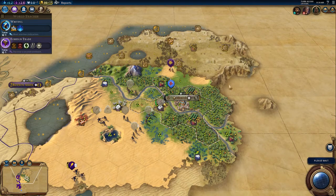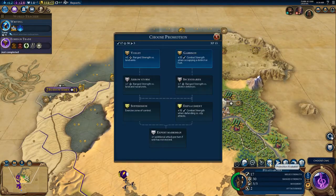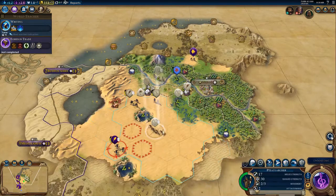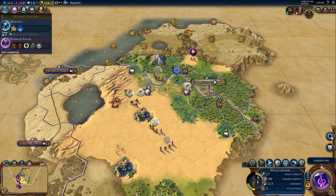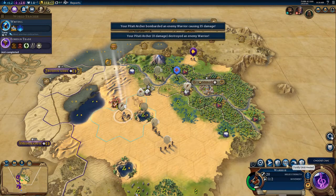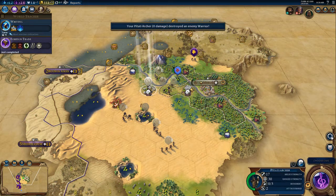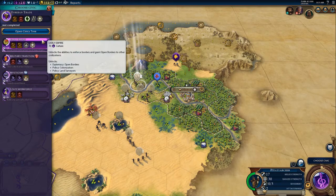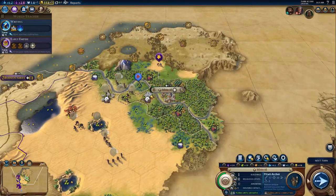So let's go ahead and just grab Writing. Who has the promotion? Let's take this guy out. We have a trade route which we were supposed to send to Buenos Aires. We're going to go ahead and start Early Empire, and we'll go ahead and just keep farming out the archers.